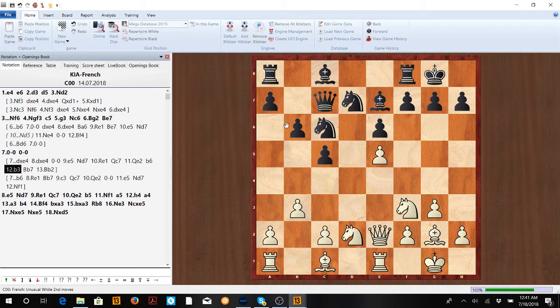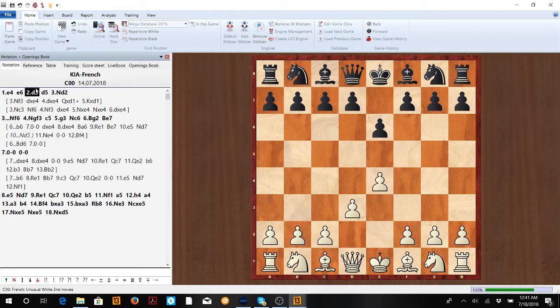Remember: the KIA is super simple. The big things to remember are — when he can go d5, make sure you're ready to play Nd2, so go d3 first, then Nd2. A little later, push the e5 pawn, but be very careful not to push it too early or you'll lose that pawn and it'll be very hard to attack. Practice these ideas and you'll get this position basically every single time.